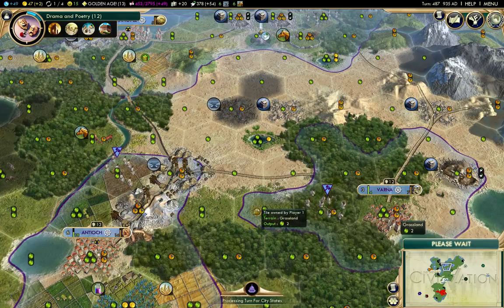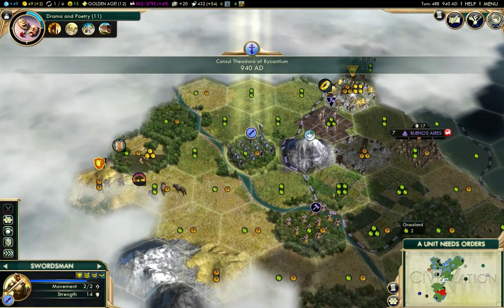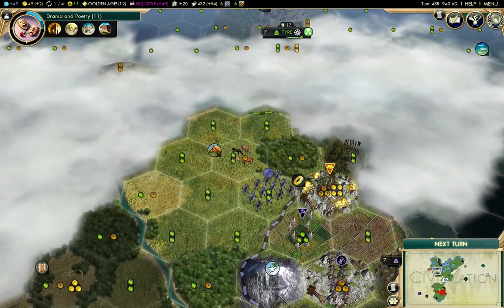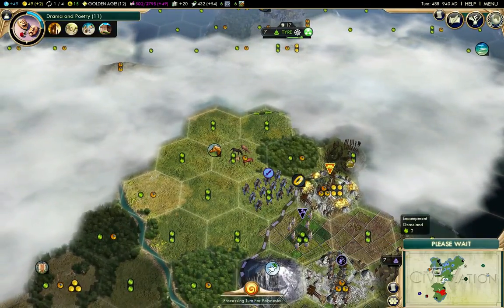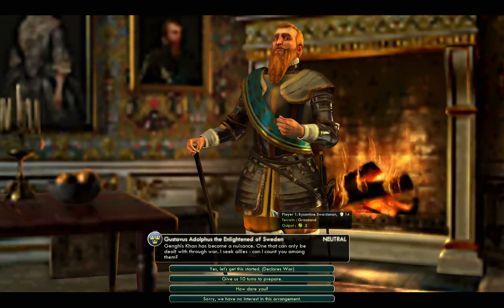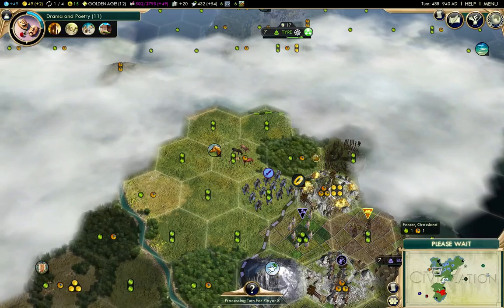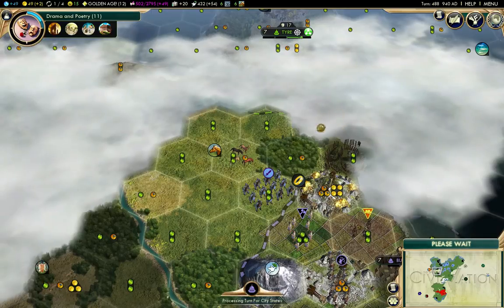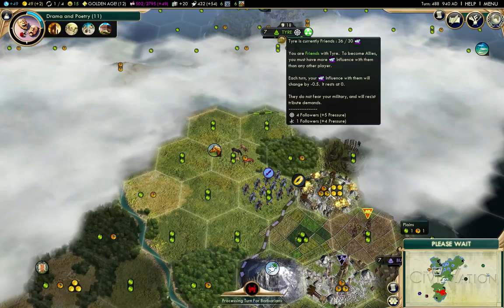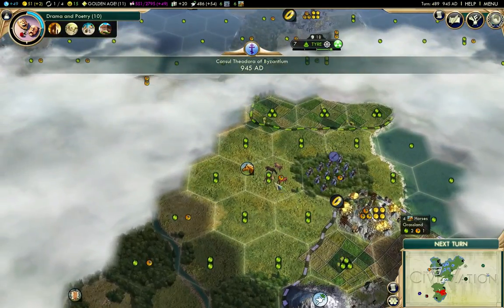It's going to be really annoying if I get sniped on Petra. I suspect that encampment's not there anymore. This is not showing a city-state quest, and that's how it showed up in the first place - as a quest from Tyre. And yes, it is in fact gone.